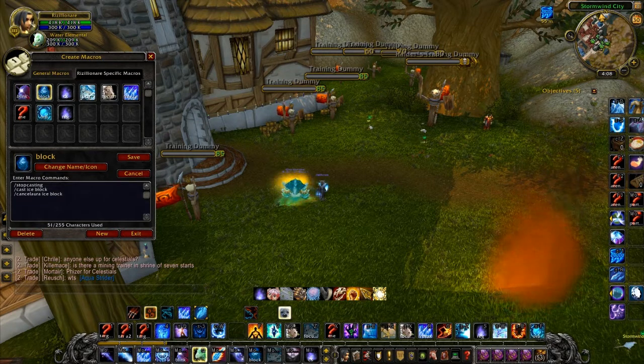The Ice Block macro: if you press it again it cancels the block. So it's good if you're in the middle of a cast and want to block — just like the blink one — you block, and then press it again to come out.